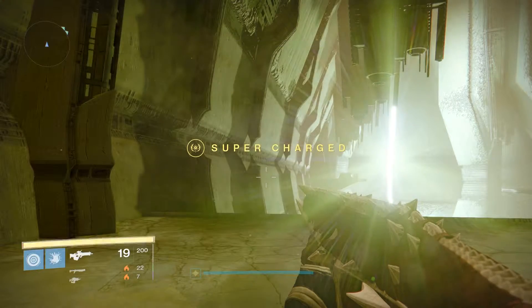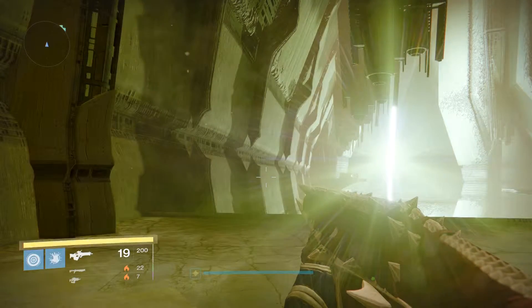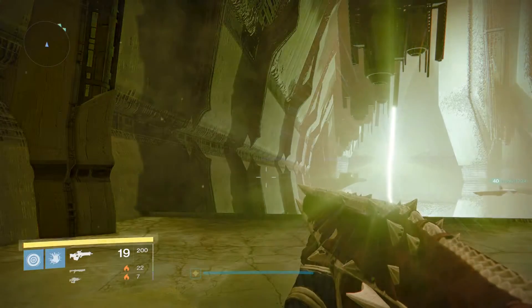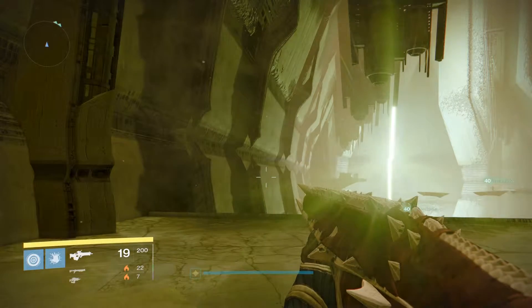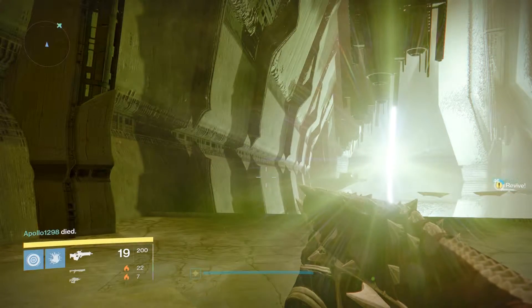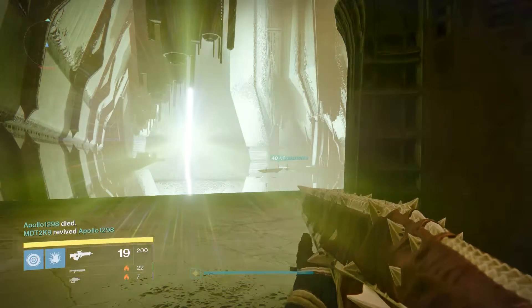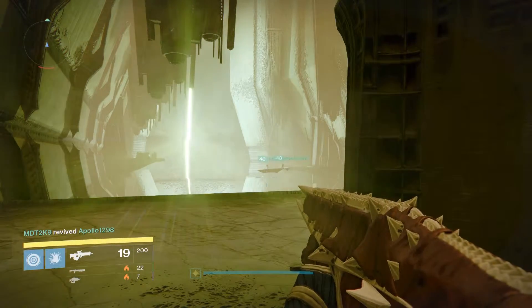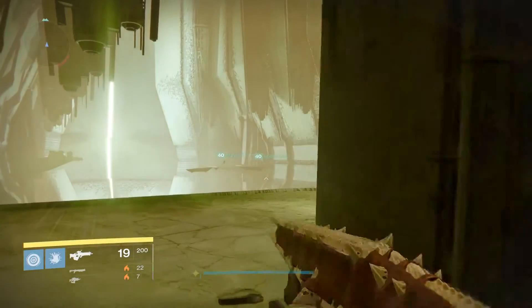So the first thing you want to be doing is go to the right area. Now, I believe this is actually called the Mausoleum — I'm not quite sure of the pronunciation. The chest is actually in a cave. As soon as you get to the area, you can see where the jumping puzzle is normally over there in the background — that's your normal way of doing it.